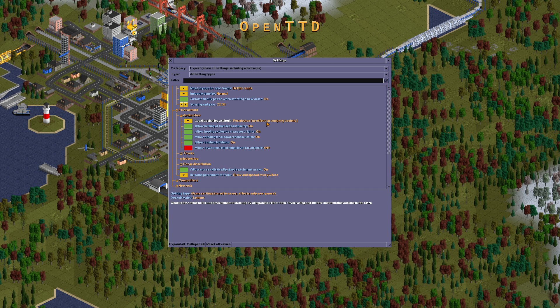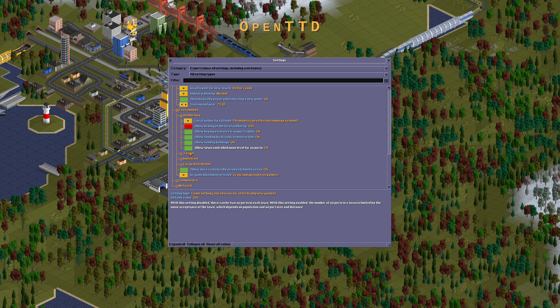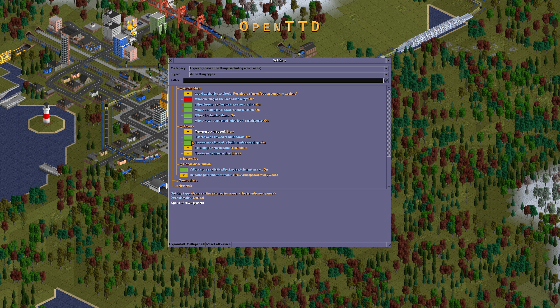Local authority altitude should be lenient or permissive — no effect on common actions. You are not allowed to bribe the local authority. Allow town control noise level for airports should be turned on. Outdoor speeds: no.